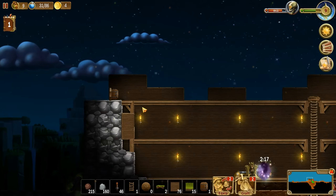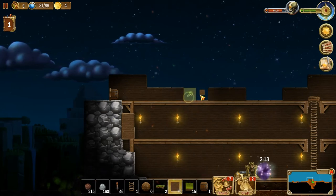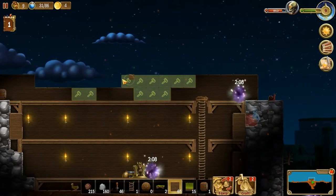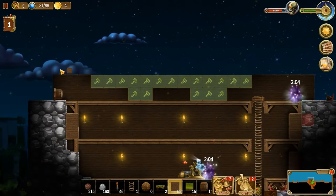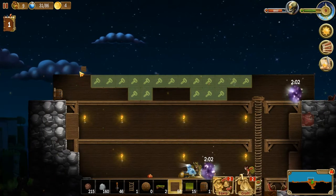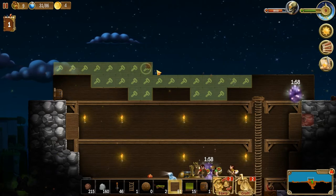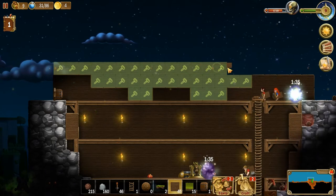Eight minutes left. What do we need to do to finish this off? I would want to get this enclosed and get the roof on top, or at least another floor. We could do another floor, which means another one up here — that's a lot of wood. Though we still have 50 of these, so it'll go quite a ways.